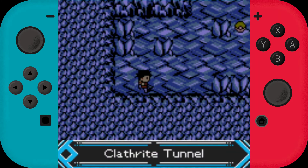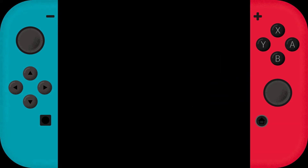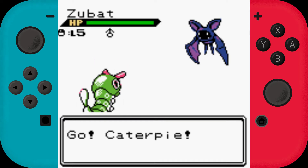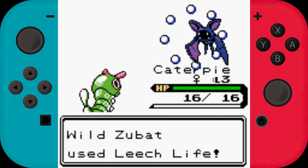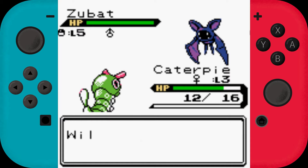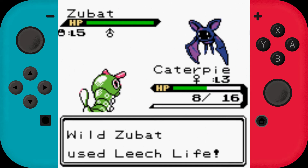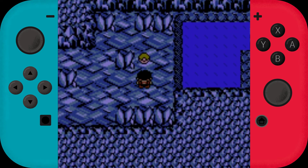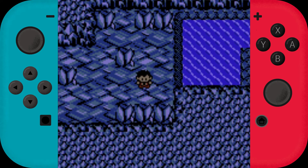Let's just check down here first — there's a cave. I think I'm just going to try and run from Zubat. Run, Caterpie, run! I should have fled with Sentret. There we go — just wanted to get this item. TM09 Hail. That's actually cool.